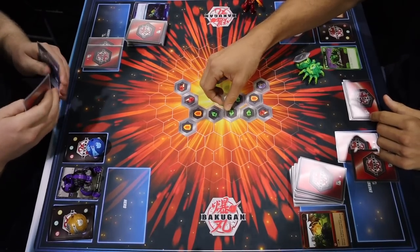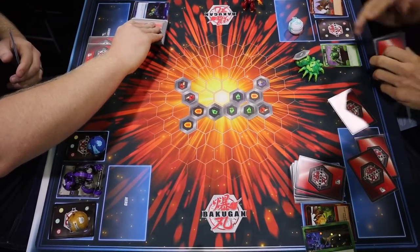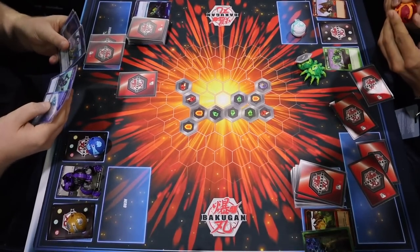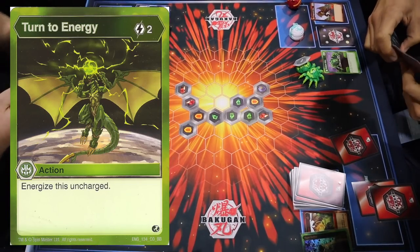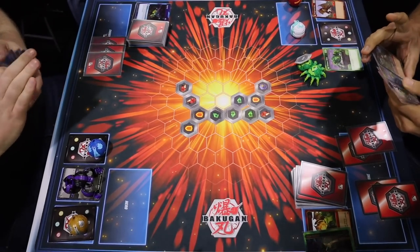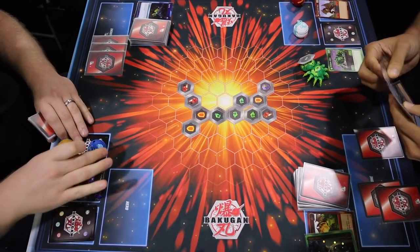The objective is whichever Bakugan has the higher B power, they mill cards off the top of the opponent's deck equal to the Bakugan's damage rating. The player on the right had to take one damage, but they lost a very significant card — Tiger Reflex — a card that would stop damage or an oncoming attack later on, a very powerful card. During the end of the turn, the player on the right is going to use two energy to convert one of his activated cards into energy, effectively ramping him up to a total of three energy.